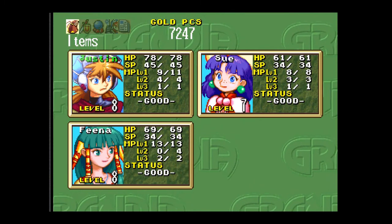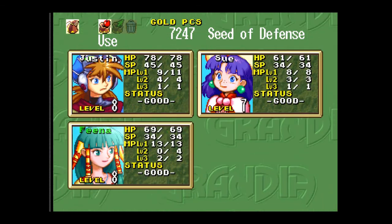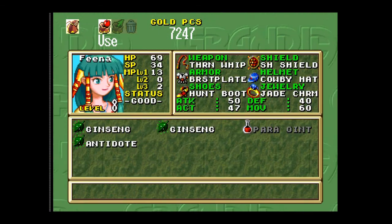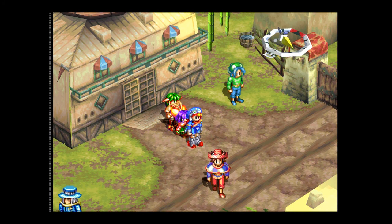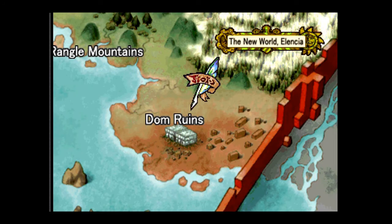Let's go ahead and get an item out of our stash — the Defense Seed. Put that on Fina. Let's use the Defense Seed, which raises vitality. The person who could use it best is either Justin or Fina — we're going to put it on Fina. We're going to go ahead and heal up and save here. Okay, all healed and all saved.